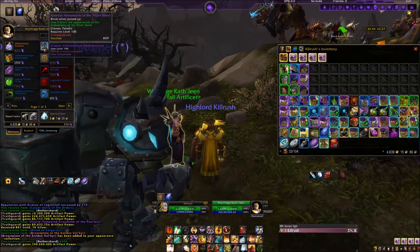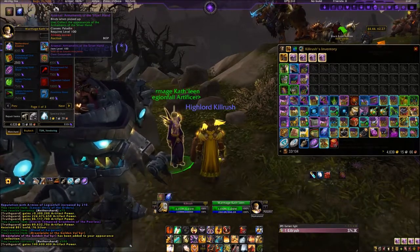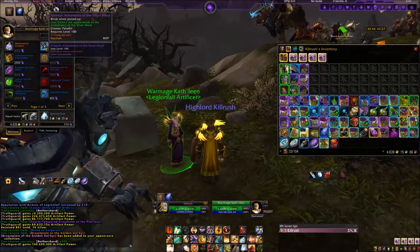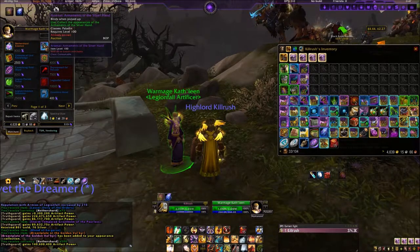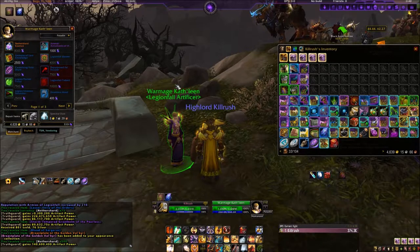It's called the Arsenal Armaments of the Silver Hand. Now, as a Warlock, I never saw anything like this. I loaded my Warlock and double-checked, and there's nothing on there that I could buy that makes me more Warlock-y. But there are a lot of little things for the paladin that are a bit more engaging.